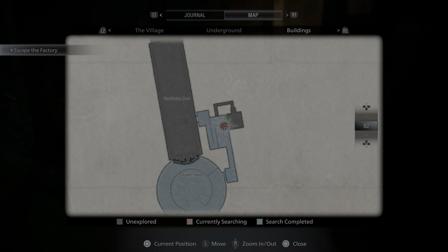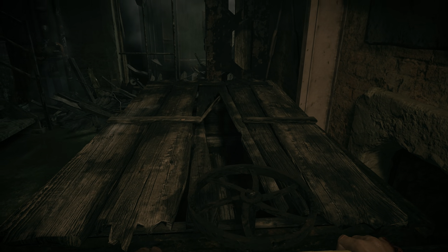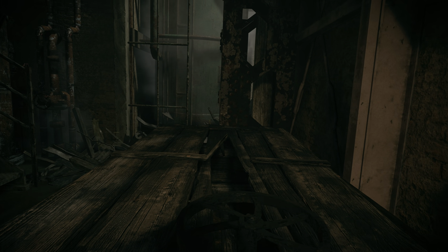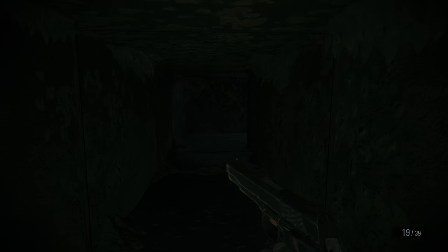So in the factory, after you make it out of the grinder shaft, you will come into this room that has a chem fluid and a drawer, and then there's going to be this precarious-looking minecart that is blocking a passageway. This is easy enough to overlook because it doesn't seem like the minecart goes anywhere, and it kind of doesn't — you're just pushing it out of the way.